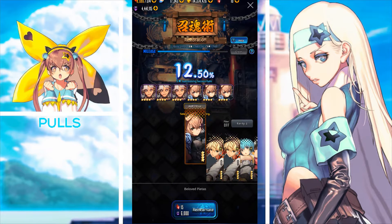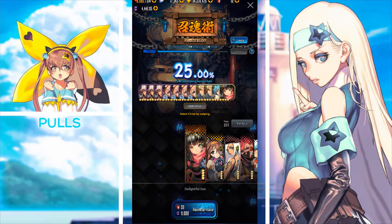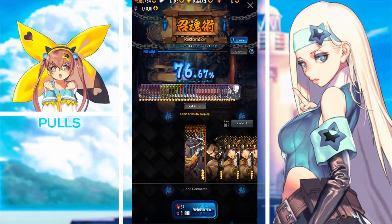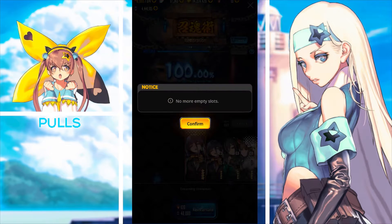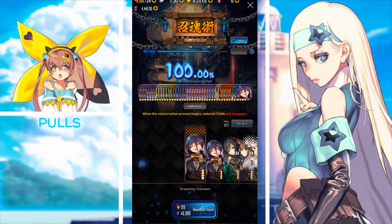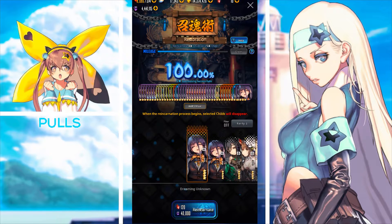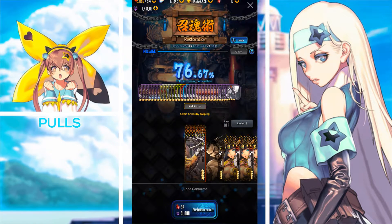It's kind of like a pity roll — a pity bar — so if you're constantly not rolling the five-star child, the mileage builds up. You can also bring this percentage up by adding multiple four-stars. You can see the percentage gets much higher, but the cost goes up as well, so keep an eye on that.